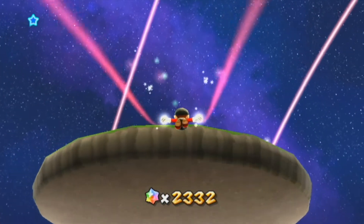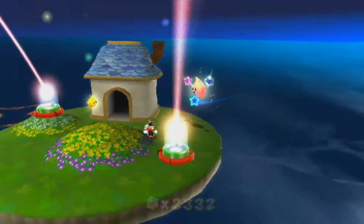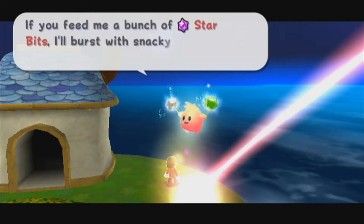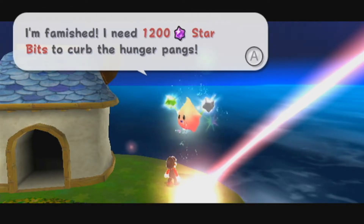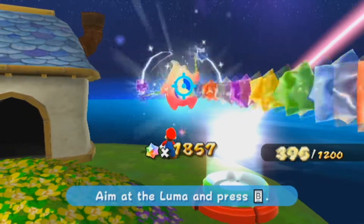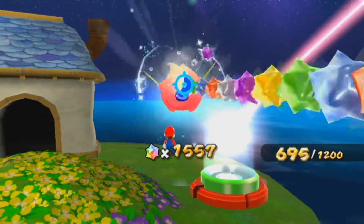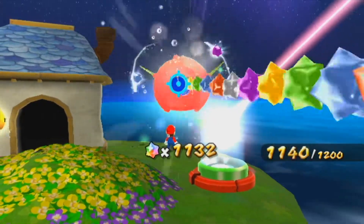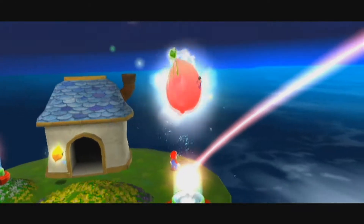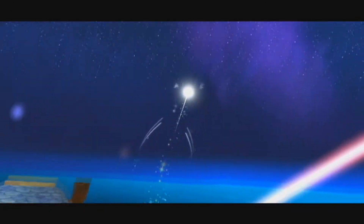So now what we're going to do is fly back up here and feed this hungry Luma right here. He's going to require 1,200 star bits. Fortunately, we have that many, but still, it's quite a lot. So just feed the hungry Luma all 1,200. Looking forward, there's only one hungry Luma after this one, and that hungry Luma will require 1,500 star bits — just to let you know how many we're going to need moving forward.